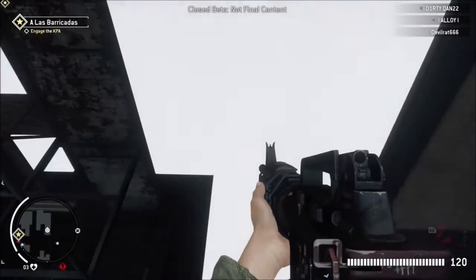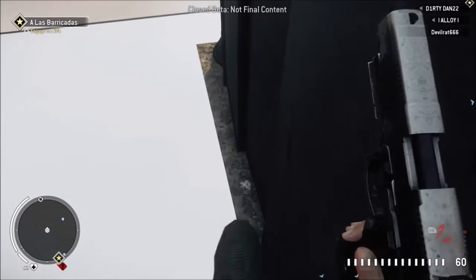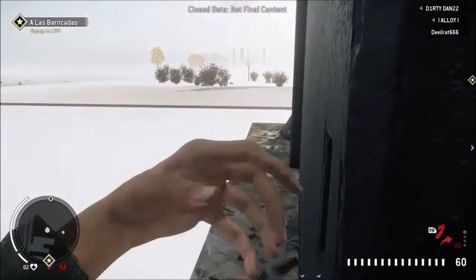Everything's gonna go invisible, but it's okay, because all you're gonna do is bolt over this rail and stay in the center. Now you gotta pull out your pistol, run into this wall, and slowly work your way around the barrier so you can land on this small piece outside the map.